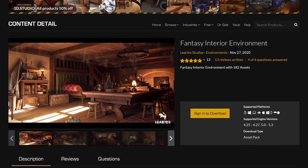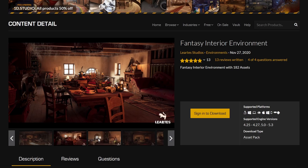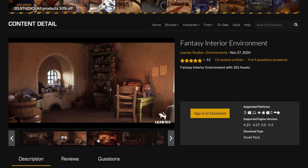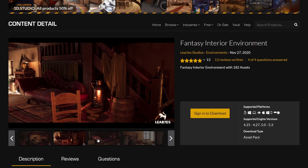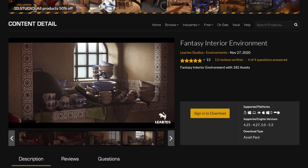Next up, we have the Fantasy Interior Environment. This is from Liris Studios — I just did a collaboration on a bundle they recently released. Liris Studios' asset quality is amazing. Look at this — it looks absolutely amazing. Look at the quality of all the assets, the illumination, everything, how it's set up. I definitely recommend this asset a lot, so check this out.